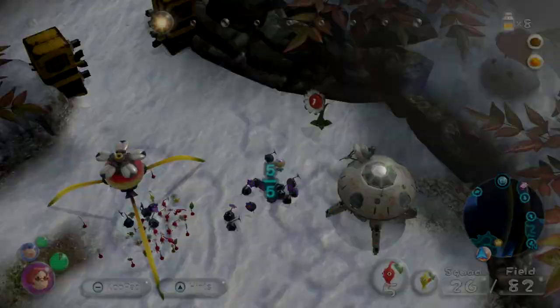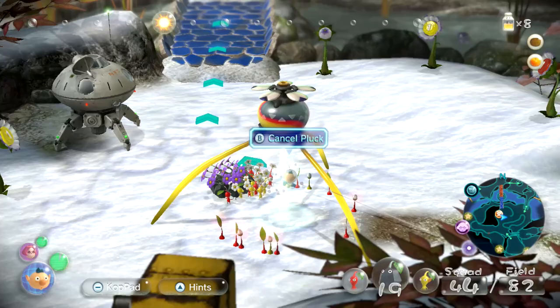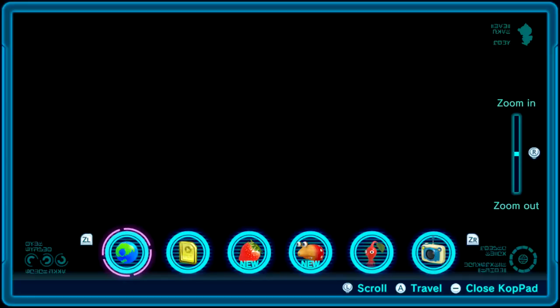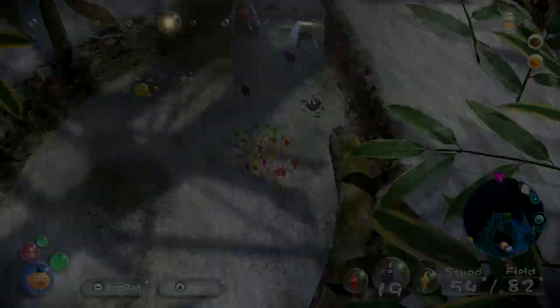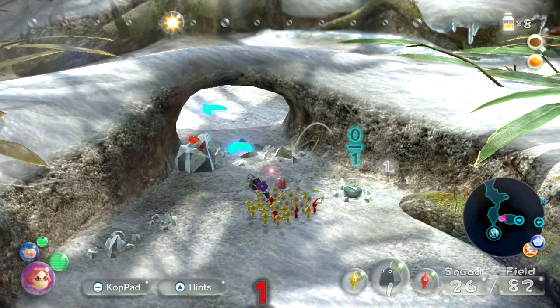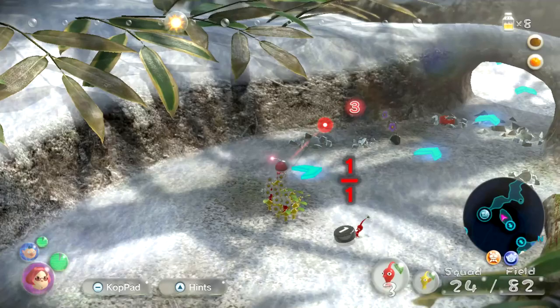We got a lot of Pikmin waiting for us here, so we can start plucking some of these. It might take us a minute, but having this big group is going to be super useful. We'll do the same thing as last time — make him travel over, then switch back over to Brittany. I swear they travel faster when I'm not controlling them. I guess there's more over there — there's so much to explore in this area, and I'm sure some of it we'll get back to. They've been making some good progress.